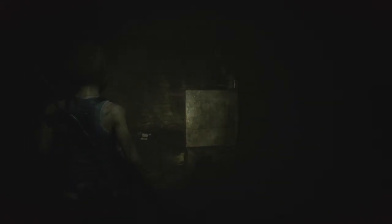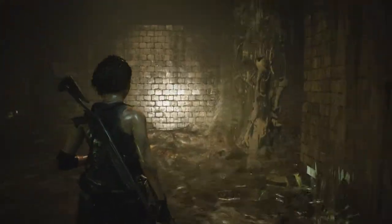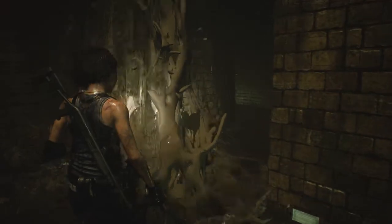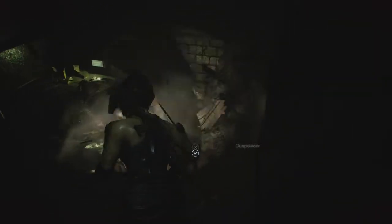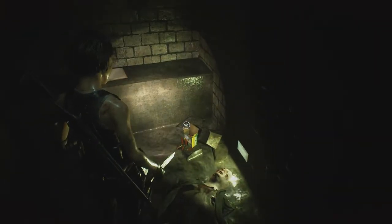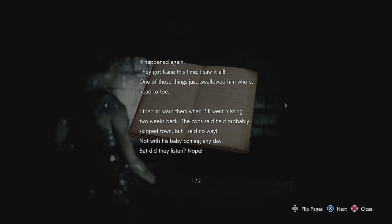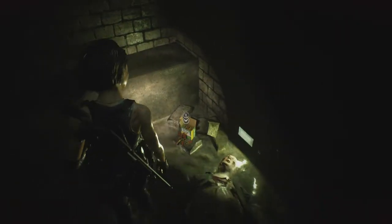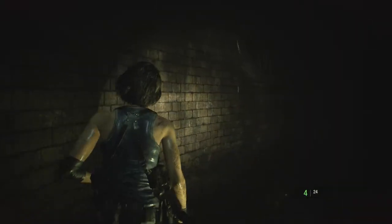Apparently Raccoon City never fails. Alright, two directions to go. Go back through here. Take the gunpowder. We got shotgun shells. I think I'm gonna equip the shotgun instead, see how it goes.